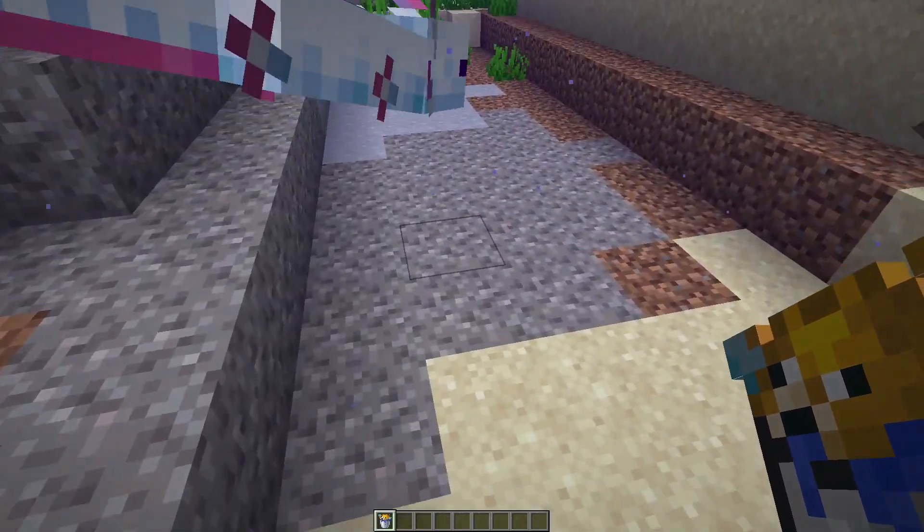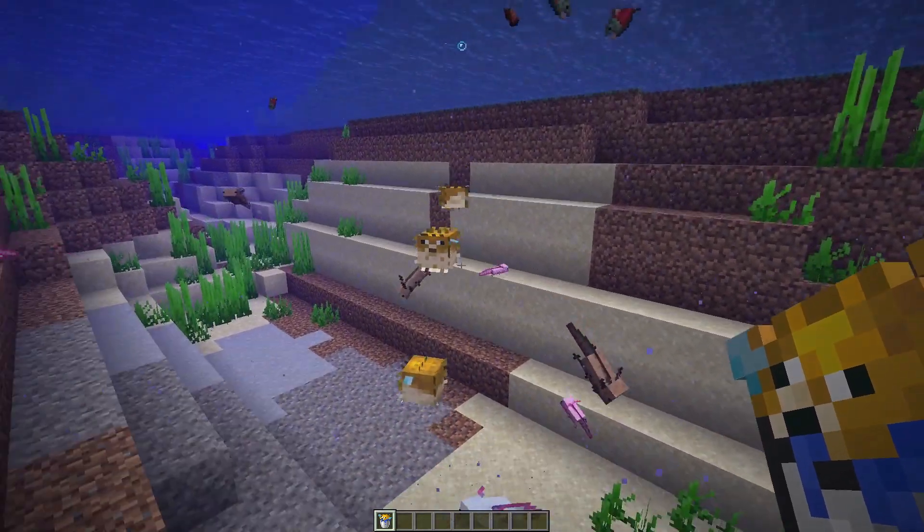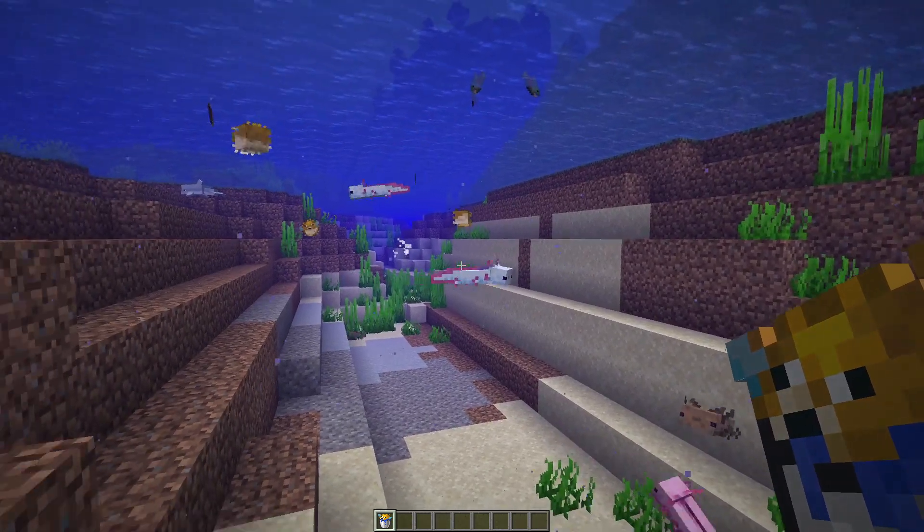Unlike other underwater mobs, axolotls will also make pufferfish blow up, because the pufferfish know that they're a threat. That's not me making those pufferfish get big — that's the axolotls.